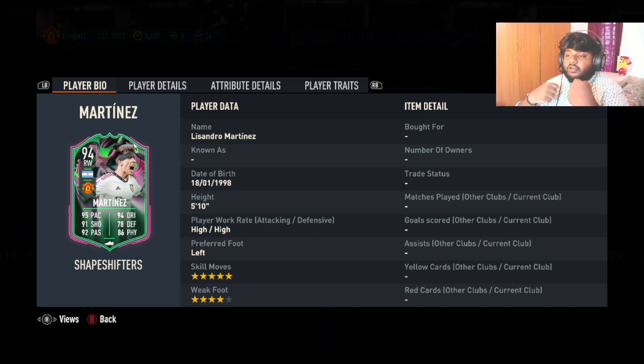Hey guys, welcome back to the channel. Hope you guys are doing well and we are back with another Shapeshifter video. This is Shapeshifter Lisandro Martinez SBC and we are getting him as a right winger with 94 rated. When I saw the leaks I was really excited and when I saw this in game I started tripping because Lisandro Martinez has become one of my favorite center backs. He's playing for Man United so obviously I love him and the chemistry between him and Rafa is insane.